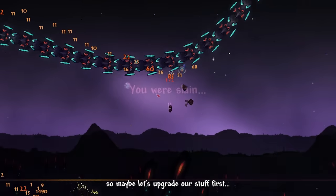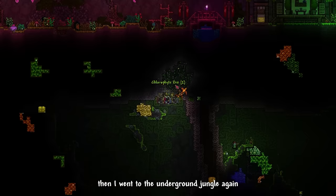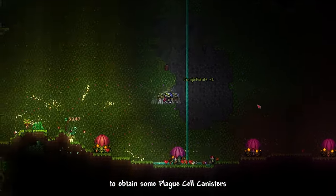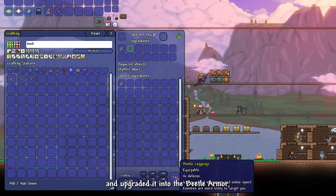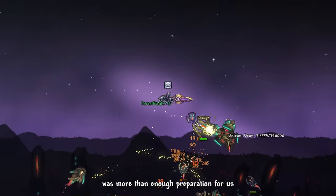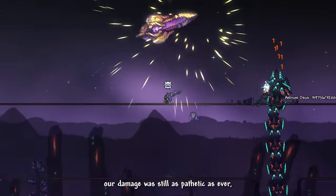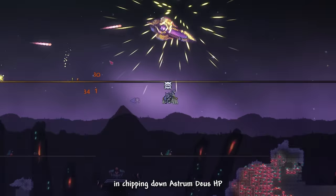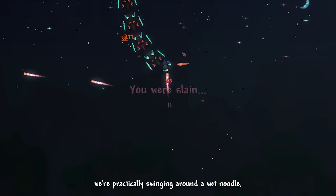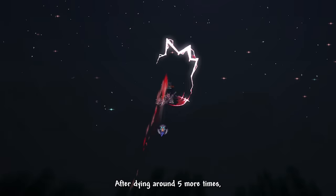I might be doing something wrong, so let's upgrade first. I bought Steampunk Wings and went to the Underground Jungle to mine Chlorophyte Ores and defeat Plague enemies for Plague Cell Canisters. We turned the Chlorophyte into Beetle Armor (defensive version). I thought this was enough preparation, but our damage was still pathetic against Astrum Deus — literally swinging a wet noodle. After dying about five more times, we decided we're not ready yet for Astrum Deus.